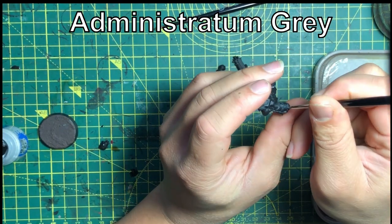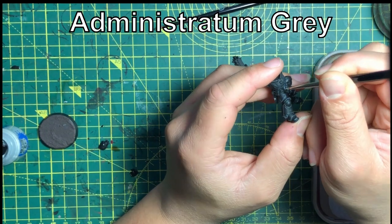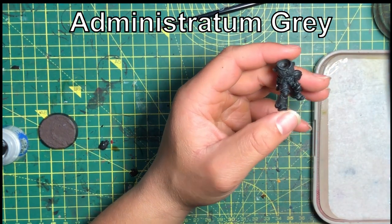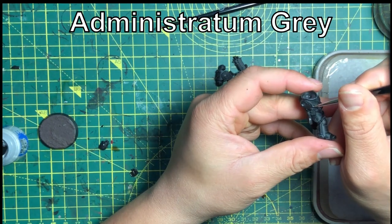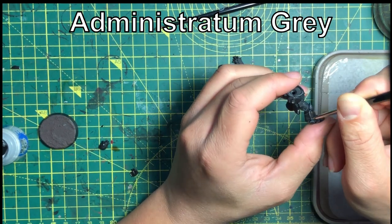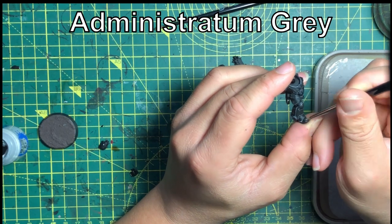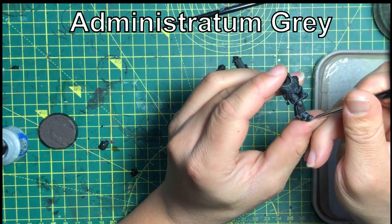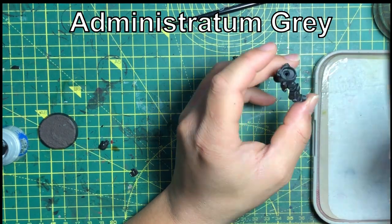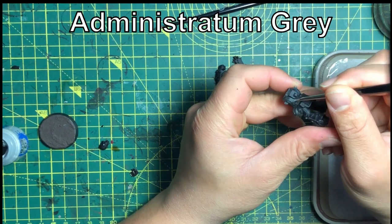Primaris castles are very flexible, and their structure accommodates most of the chapter tactics and most of the units that make the most of those tactics. Whilst there are all the different elites — Terminators, Aggressors, Bladeguard — and heavy units such as Eradicators and Hellblasters, those units don't all have the same weapon composition and work very differently in different chapter tactics. Bladeguard will do very well for Space Wolves, as would Terminators, while Aggressors would do better with Salamanders using Flamestorm gauntlets, or with Imperial Fists using Boltstorm gauntlets.